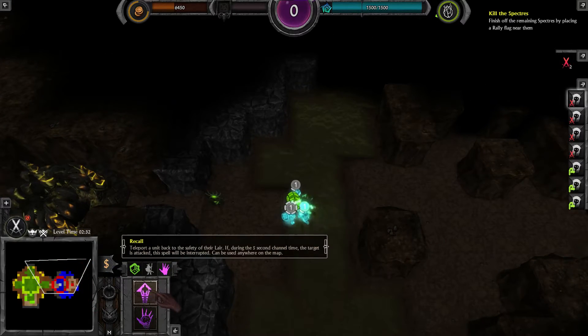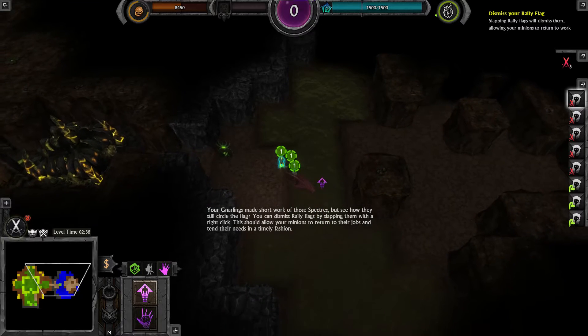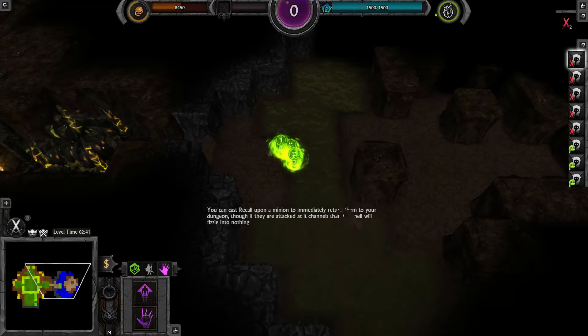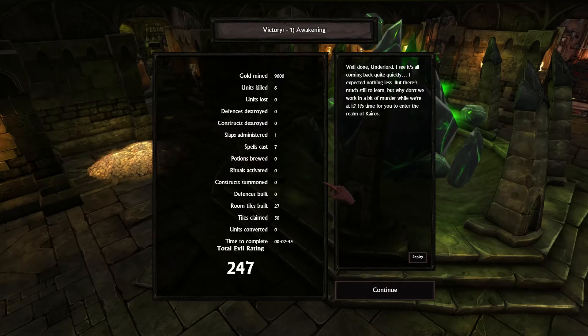Also have recoil prepared because you have to send them back. And that's all for this level. Well done, Underlord.